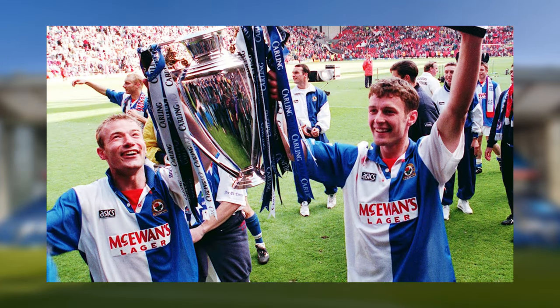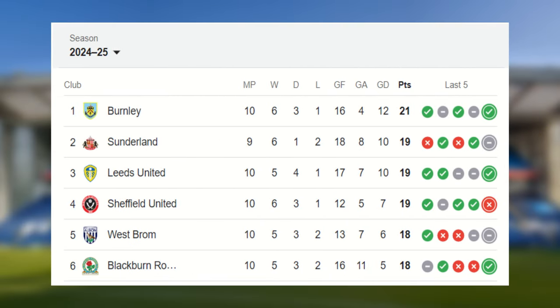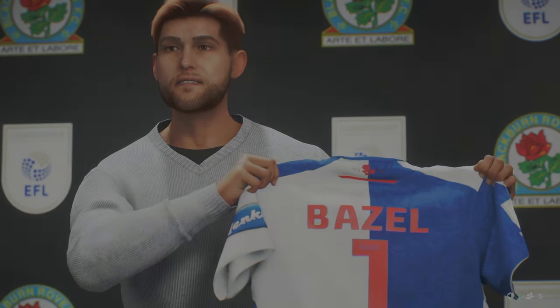Ewood Park is the home of Championship side Blackburn Rovers. They won the Premier League back in the 94-95 season and the 2002 League Cup Final. Blackburn were a regular Barclays team. After an 11-year stint in the Premier League, they were relegated in 2012 and again to League 1 in 2017. They now find themselves back in the Championship, sitting 6th in the league — a good start to the season — but we are taking over to bring Blackburn back to the summit of the Premier League.